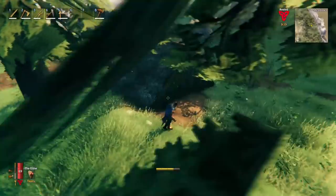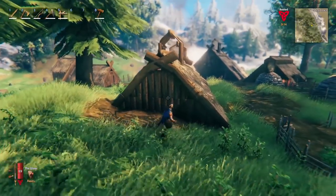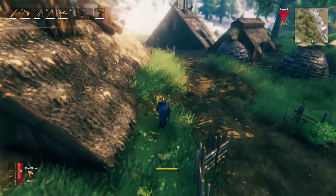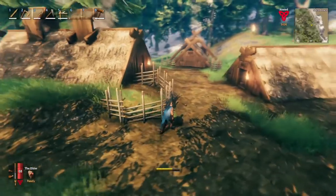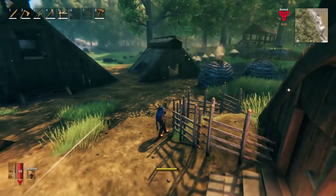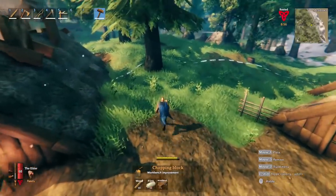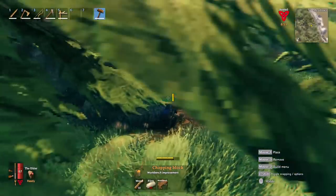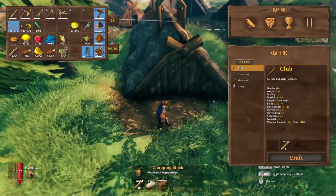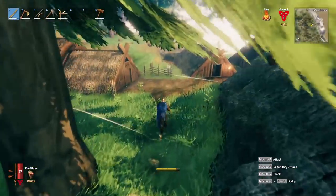Here we made a blacksmith area — you don't have to do it indoors if you don't want to. With a tanning rack and wood chopping block, we should reach a level 4 workbench. Make sure you put a little fence around your upgrade stations, and build them close to your workbench so you can see the required proximity. You can see all the overlapping dotted lines of the nearby workbenches. The chopping block requires 10 flint, and the tanning rack has its own requirements.